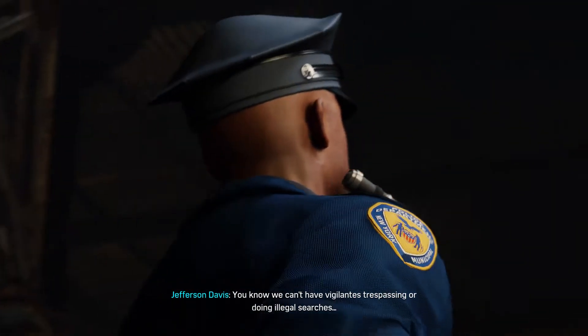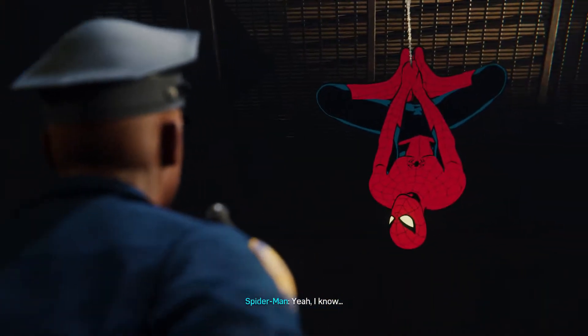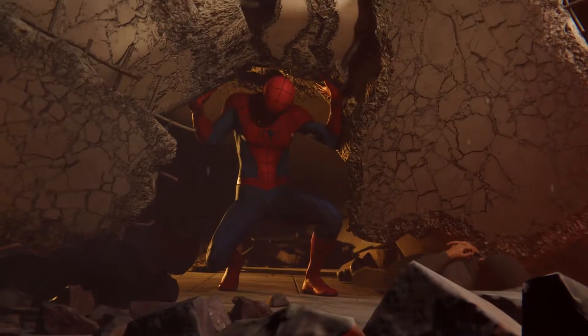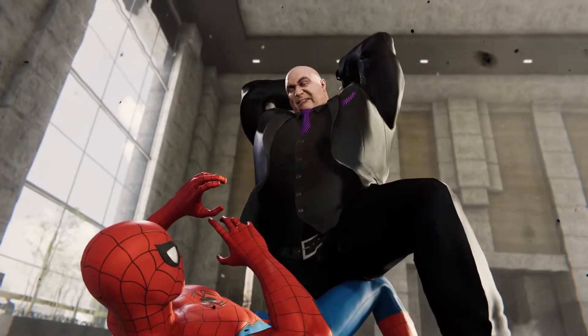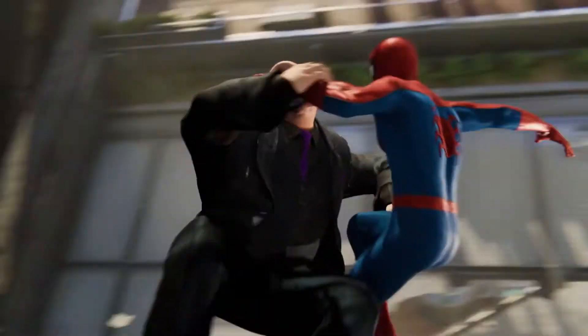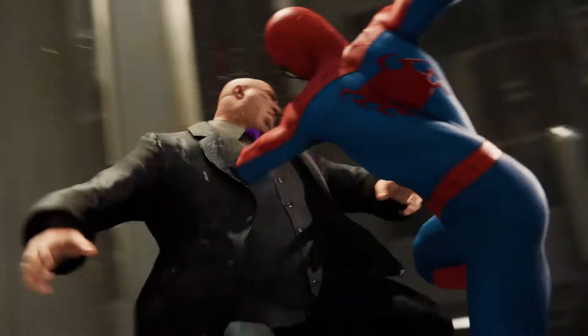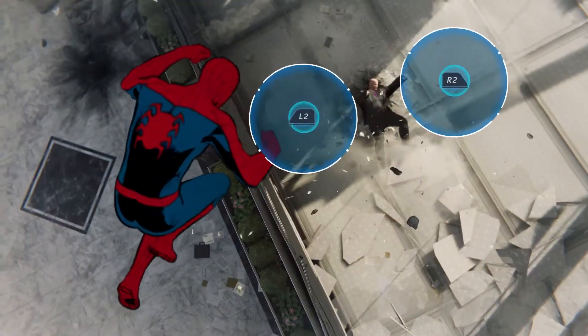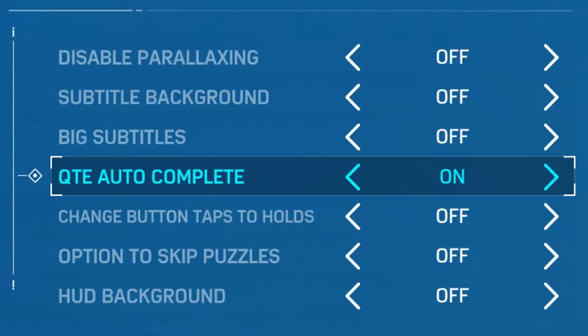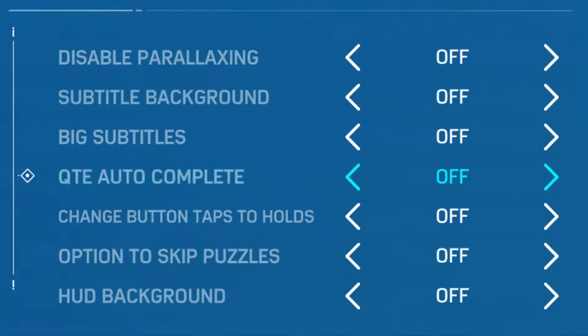Beyond cosmetic details, there are some options they added to make the whole experience more convenient. For one thing, you can turn off quicktime events. I keep hearing people complain about how this game has QTEs, and yet I don't think those people realize you can actually turn them off. For those who don't know what a QTE is, basically it's when a cutscene plays and you'll be prompted to press a specific button at a specific point in time. To turn them off, simply go to accessibility, and among the options you should have a turn off QTEs option. Boom — there you go, you're welcome.